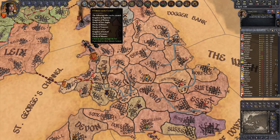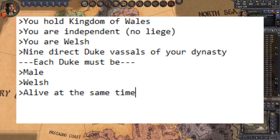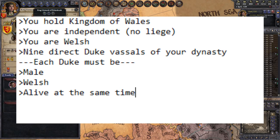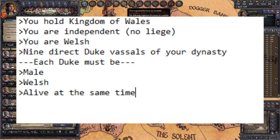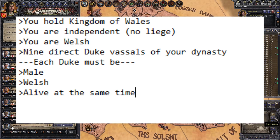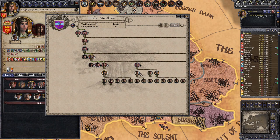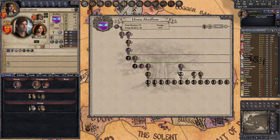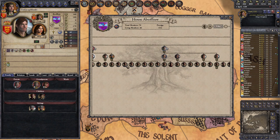Let's break down what you actually need to complete Princes of Wales. You must hold the kingdom of Wales and be an independent ruler with no liege above you. You must be of Welsh culture. You must have nine duke vassals directly underneath you who are of your dynasty. These dukes must all be male, even if you have equal rights for women in your game. They must all be of Welsh culture, and they must all be alive and ruling their respective lands at the same time. Now go into your dynasty tree and see if you can find nine living male relatives — this is why we married off all our dynasty members at the very start of the game, to increase the chances that some of them will have given birth to a son by now.